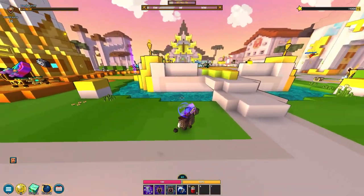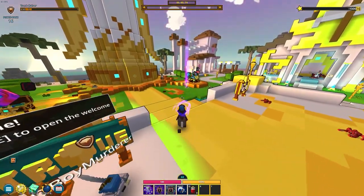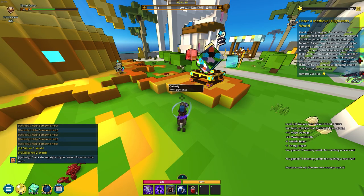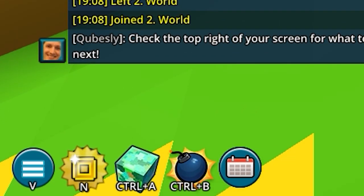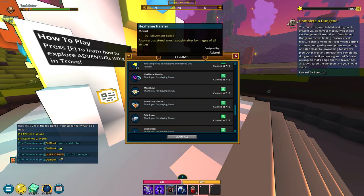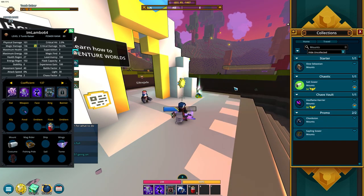Now I have applied the codes from the description, so we're just gonna take this first quest and enter the first world to get all the things. The quest tells me to enter a medieval highlands world. You can use this thing, or you can look at the bottom left - Ctrl-A opens the map. Here you can see the mounts I got - I'm gonna equip the salt one. I don't know why I like it, but I do.